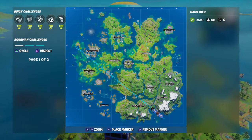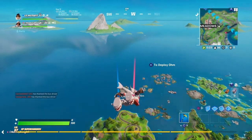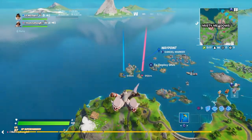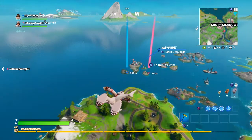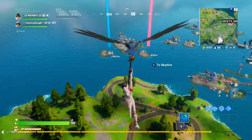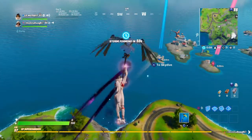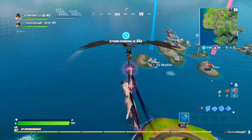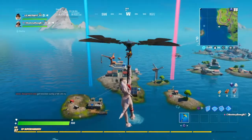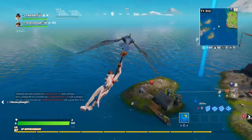I think we should go to Rickety Rig or somewhere — there's not a lot of people but there is a lot of sharks. This skin has two styles: one without the shark fin on the back and one with it. I like it with the fin because it looks more like a shark. It honestly looks like a dinosaur tail when you're gliding.